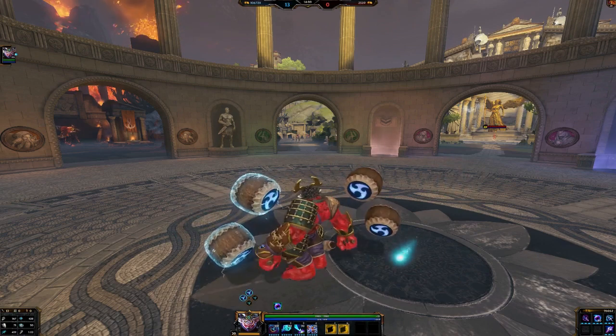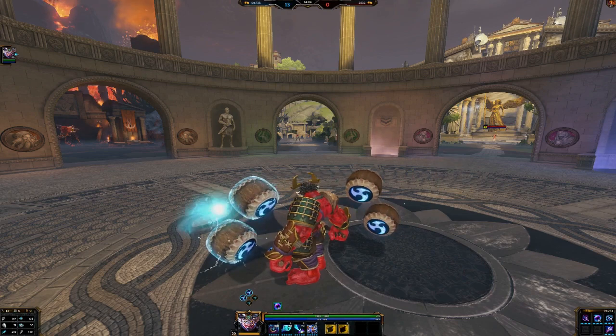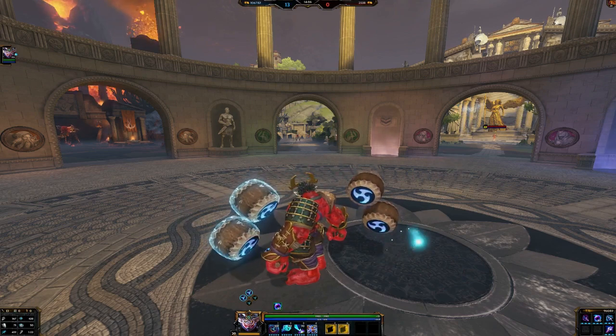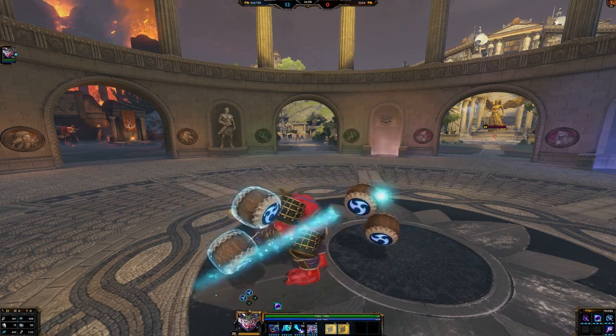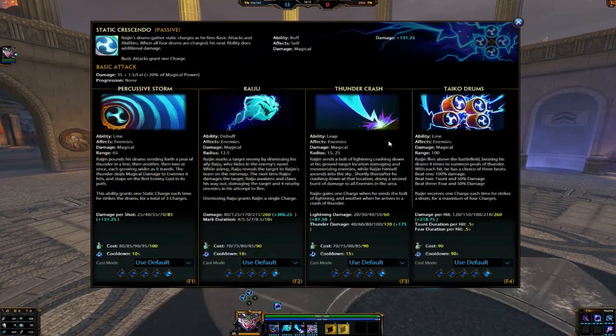I first want to cover his abilities for any players that haven't seen gameplay of him, don't know how he works or how he looks, things like that. And then I'll go into my general opinions and possible builds for Raijin. I'll put the patch notes in the description below so you can check it out for yourself and read every last bit of detail. We're going to summarize all these real quickly here.